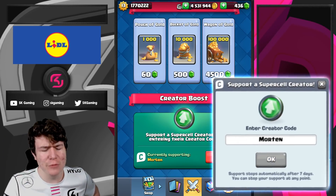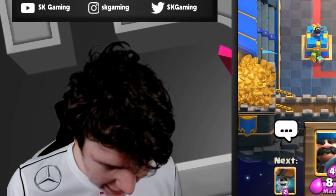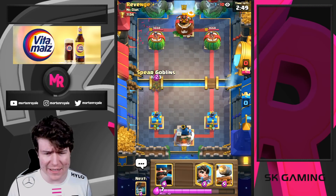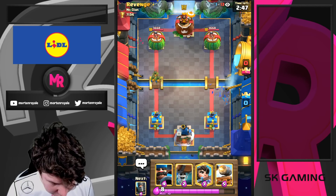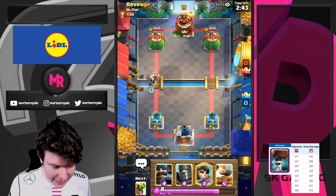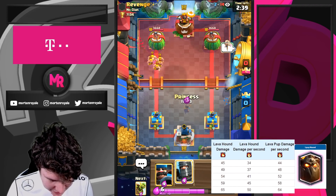We're gonna do four games — what do you think, how many games will I win today? Here we go, first game. I just went with this log bait deck. He's got some spirits at the river; he's just gonna zap them. I'm gonna go for wall breaker. I think he's playing lava hound, so I'm just gonna go for my princess here.